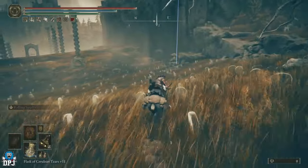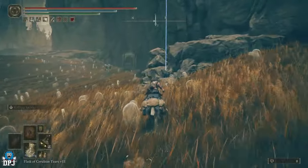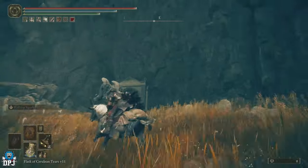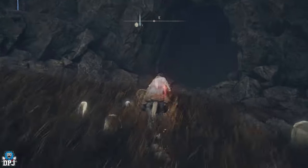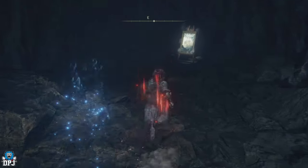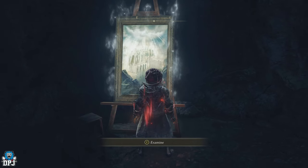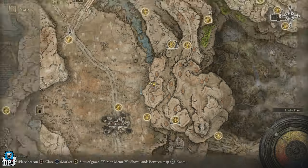I actually found this quite early on and was thinking, what is this? Just past here where I've marked, keep coming around and you'll see a gap in the mountain or the rocks. In here you'll see where that painting is — I've already picked it up, but as soon as you examine it you'll pick it up. From here, this is where it actually gets quite long — you then need to unlock and discover the area of Ina Elam.